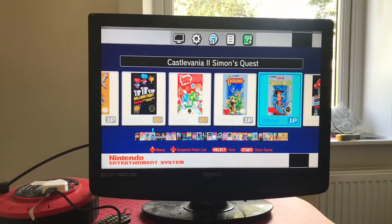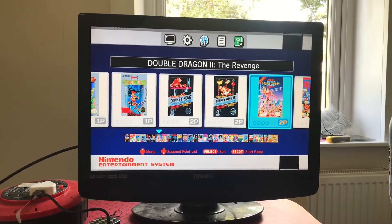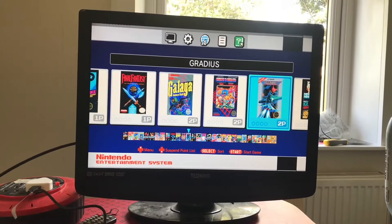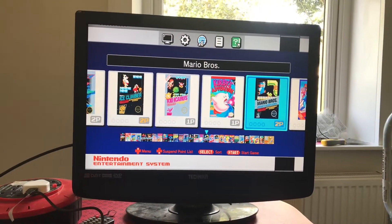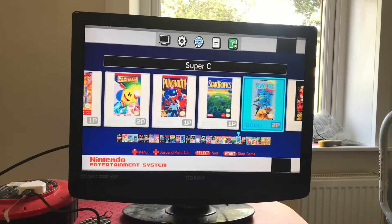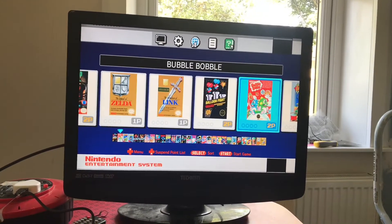The first game we have is Bubble Bobble, Castlevania, Simon's Quest, Donkey Kong, Donkey Kong Jr., Double Dragon 2, Dr. Mario, Excitebike, Battle Fantasy, Galaga, Ghosts 'n Goblins, Gradius, Ice Climber, Kid Icarus, Kirby's Adventure, Mario Bros., Mega Man 2, Metroid, Ninja Gaiden, Pac-Man, Punch-Out, Star Tropics, Super C, Mario 1, 2 and 3, Tecmo Bowl, and Balloon Fight.